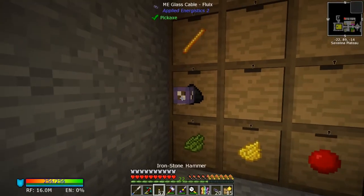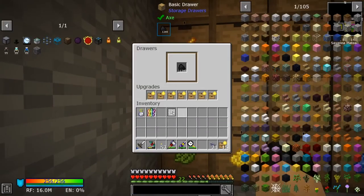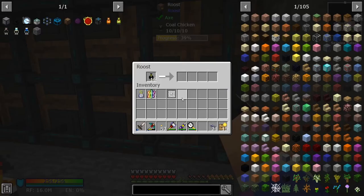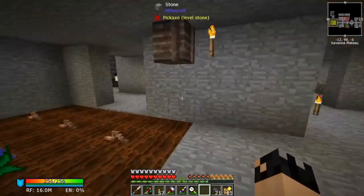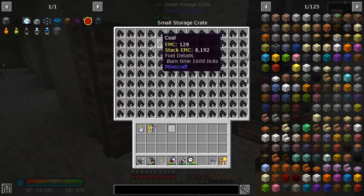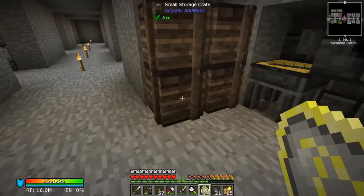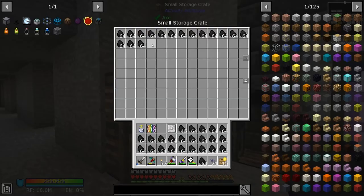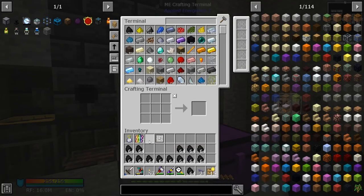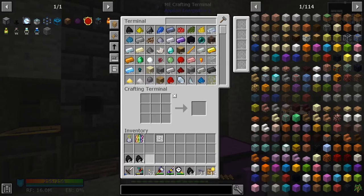Let's take these golden upgrades and upgrade our coal drawer. We've got full upgrades in it now - it should be able to hold everything we need. Our coal chickens are all feeding into here. We can go ahead and start changing all of this raw coal into crafting materials. Let's see how much we have - feeding this into our system, we can check where we are standing with coal.